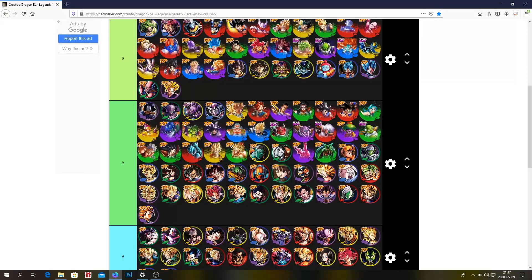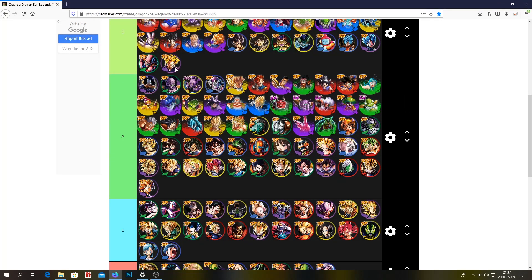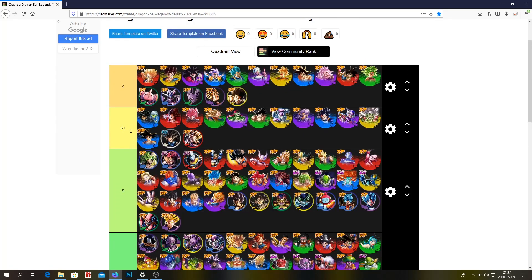Zenkai SSJ Gohan — S tier. I'm talking about Zenkai 1 obviously — all the Zenkai units are at Zenkai 1. For Zenkai Beerus, Cooler, and Buu — I think those three are Z tier units even at Zenkai 1. The only unit I'm not sure about is Beerus because I don't know how good he is at Zenkai 1, but I know he's insane at Zenkai 7, so I'm going to put him in Z tier. These two — Zenkai Cooler and Zenkai Buu — are definitely Z tier even at Zenkai 1.